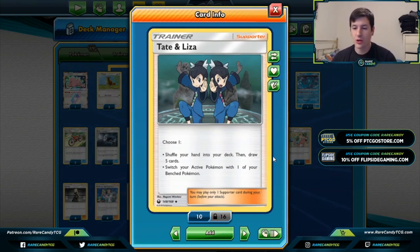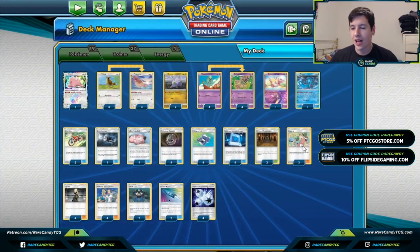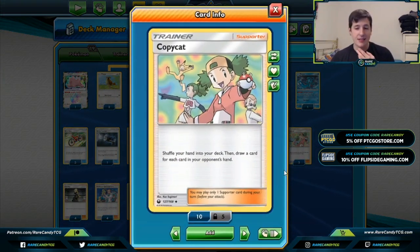Lillie's Poké Doll doesn't actually need U-Turn Board every time it gets forced into the Active spot, because it's going to get knocked out and you can just promote another Behemoth or something like that. So we don't run as many U-Turn Boards as in previous lists. Tate and Liza — on turns we don't have U-Turn Board, sometimes we can just switch and get to attacking.